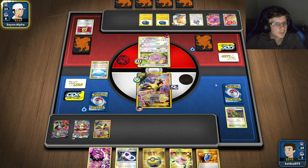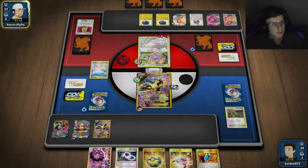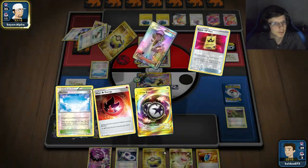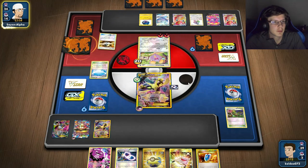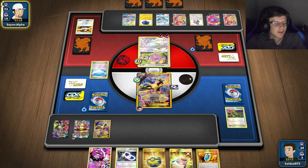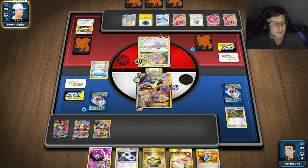Yeah I assume he's gonna kill me. He's gonna have a lot of health. I've been doing a lot of damage though — it's definitely doable. Let's see what he's got cooking. I'm gonna retreat. Both of them. At least he's giving me prizes — I should be able to kill this guy eventually. I could still do this. Ace Trainer — nice. A ball would help me though. This Ace Trainer could be pretty bad. My Spirit Link is gonna be dead though.